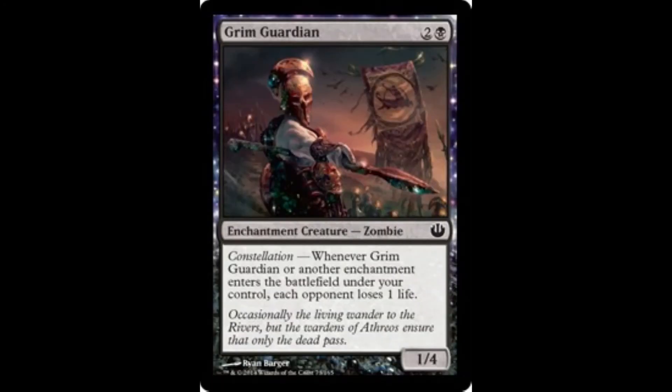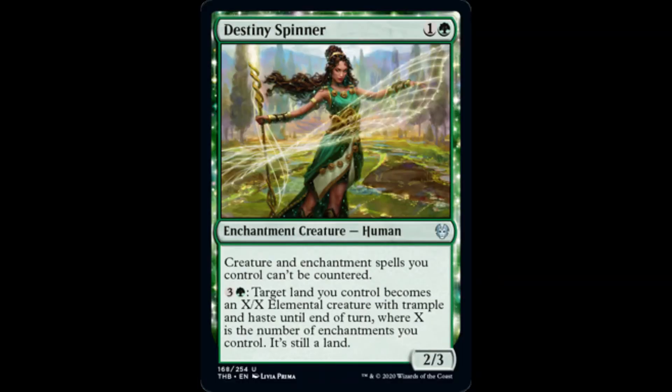Grim Guardian drains each opponent for one life whenever it or another enchantment comes into play under our control. With a robust number of enchantments, Destiny Spinner can be considered a win condition, as we can send mammoth-sized elemental lands with Trample and Haste into combat.